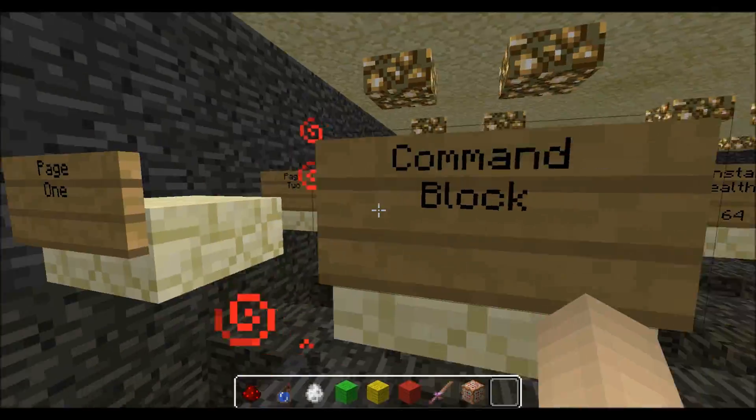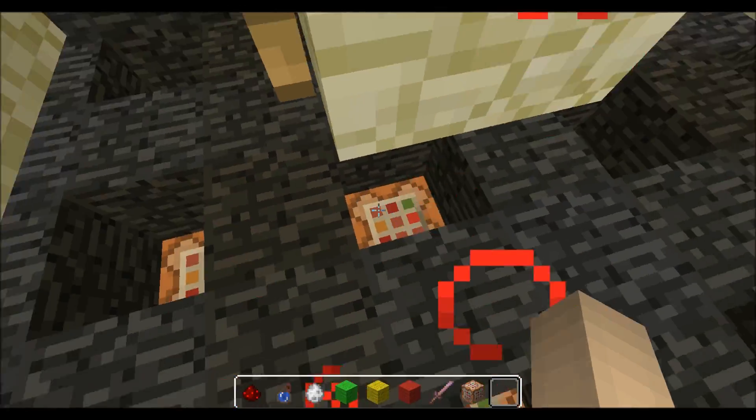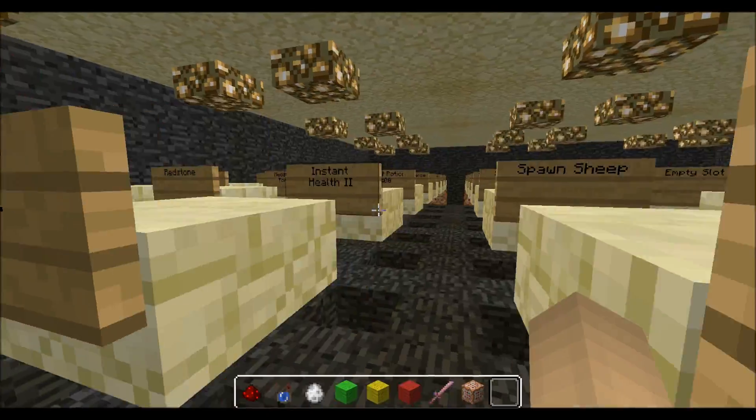So the redstone tab right here gives you a command block, redstone, redstone torch — I just label them to make it easier for me, but you can do whatever you want.